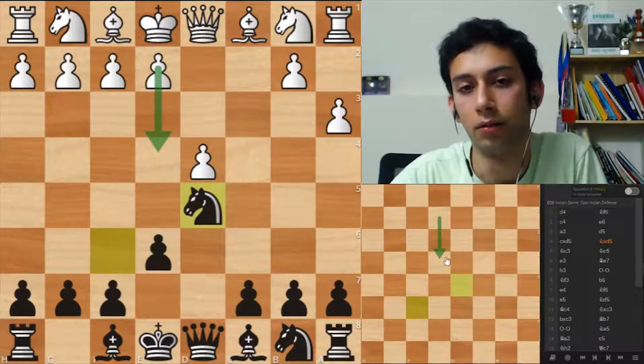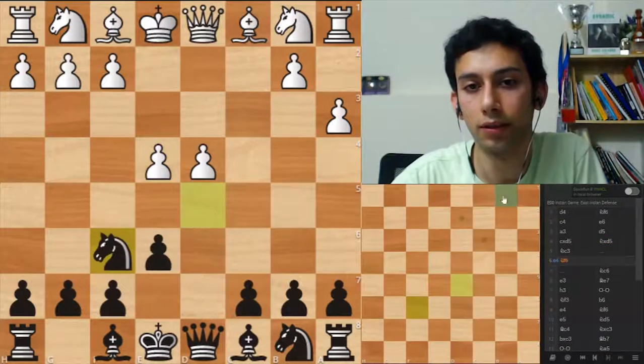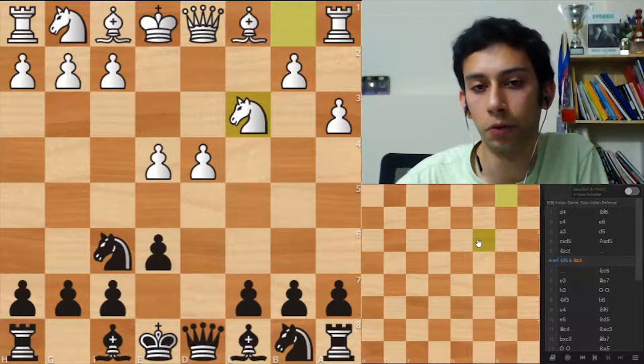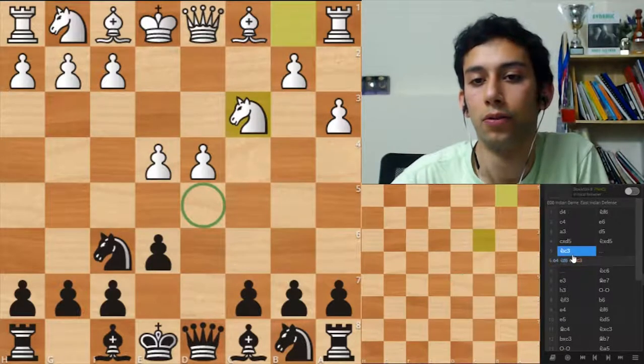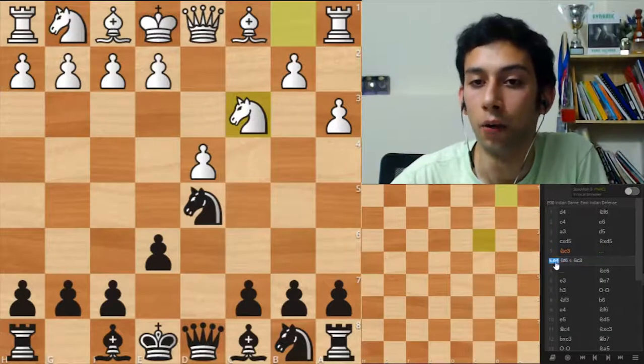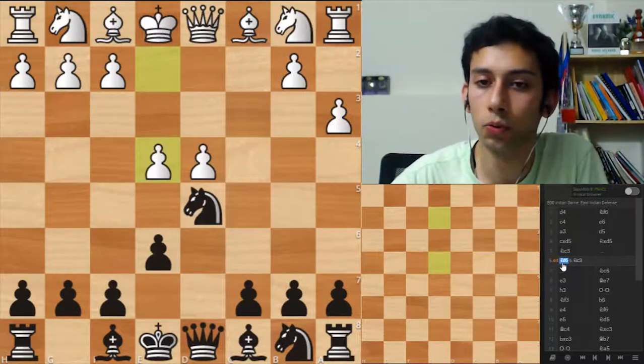Just a quick example: if you go Nf6, Nc3, you kind of lost a move there and you have one less pawn in the center. However, I'll quickly mention that this wouldn't have been a bad move if his knight was already on c3.